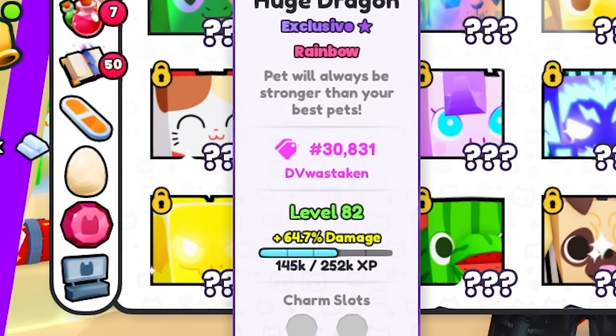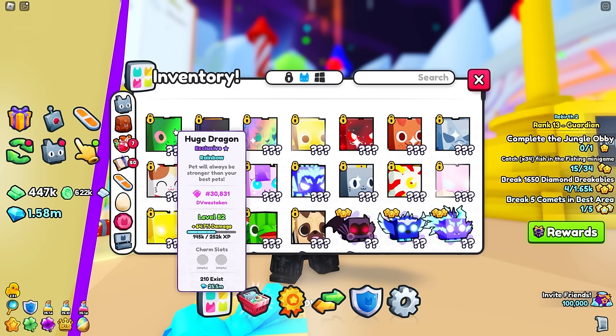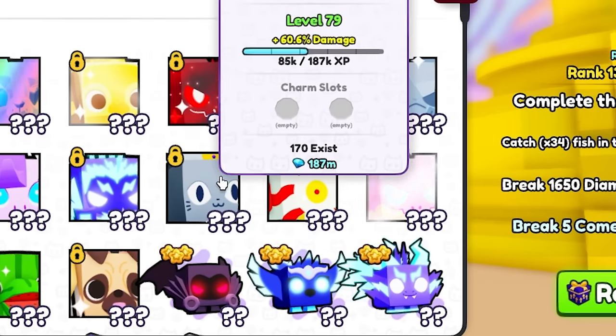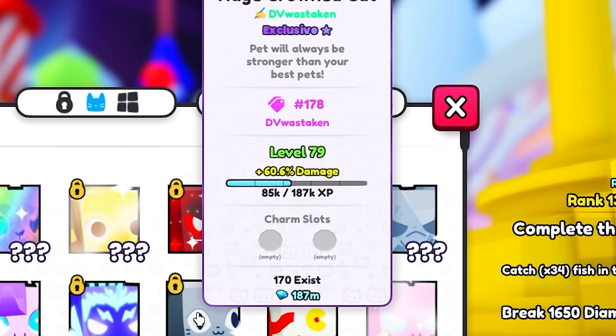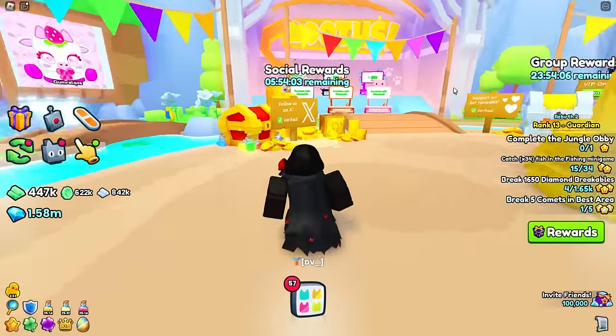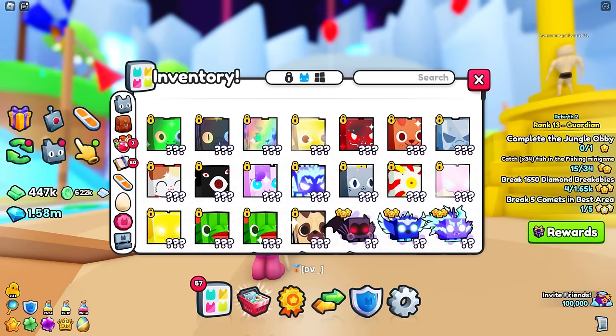The next type is a rarity and value collector. These players care more about serials. When I say serials I'm talking about things like my huge dragon — my rainbow one, only 210 exist. Or the huge crowned — only 170 out there. It's a very rare pet. It does the same amount of damage as everything else, it's just another cat huge, but it's a very rare cat and that's why it goes for a lot. Someone looking for their first huge doesn't care about crown cat — they're looking for the most rare ones.